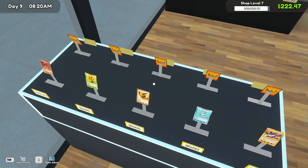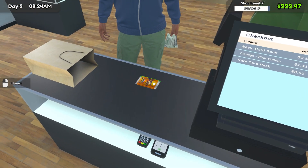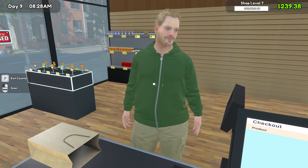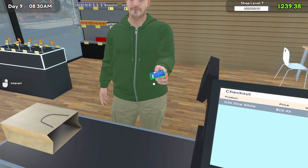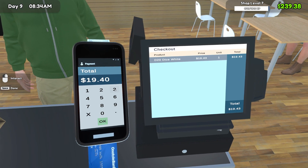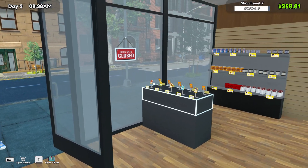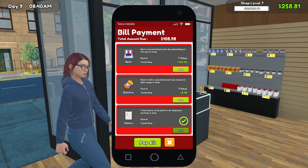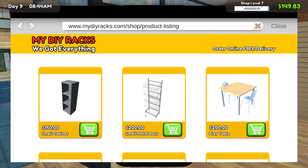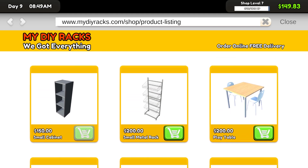It'll be nice at level 10 and 12 where you get some big unlocks that change the game slightly in terms of new products and new workshop benches and stuff. We've got 258 in the bank - let's go get those bills paid. If you keep on top of them they're not really that bad - you're making way more than 100 a day.